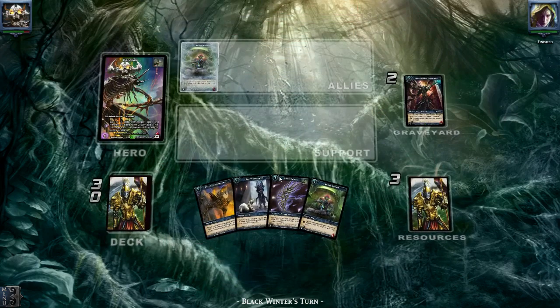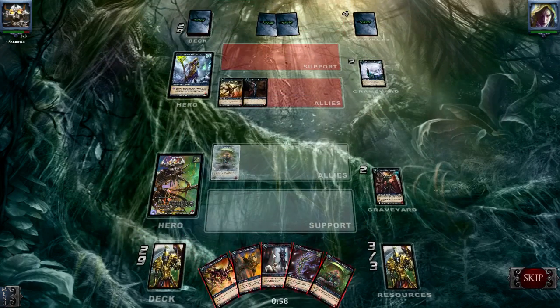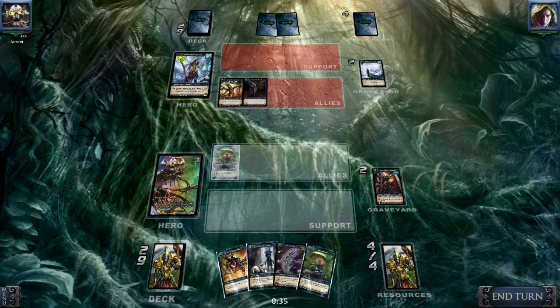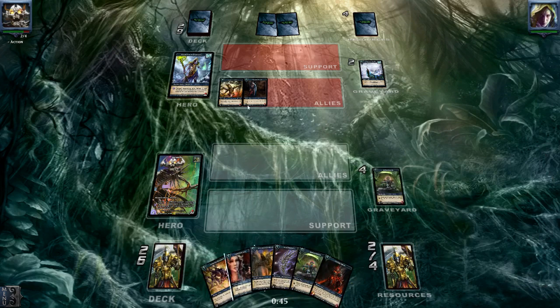He's going to leave it in play — that's nice! So we can sacrifice it. What do we want to do? I think I'm going to sacrifice this Shriek of Vengeance. I do want to keep some allies though. Yeah, let's get rid of it. Let's draw some cards. He's now still in play, so...